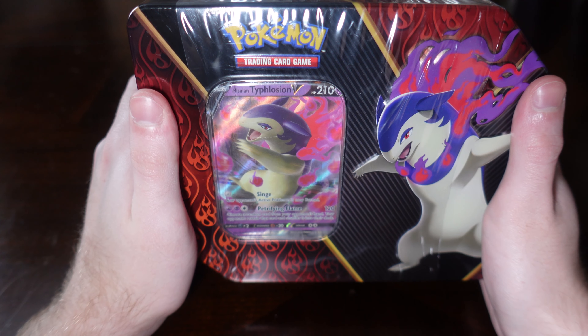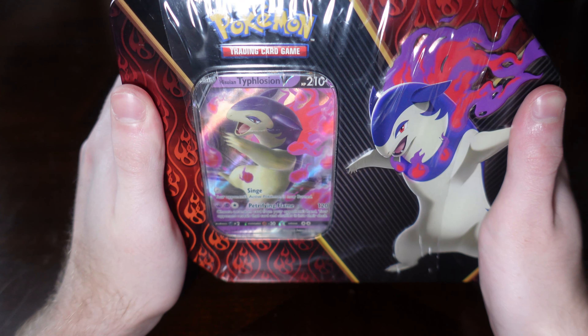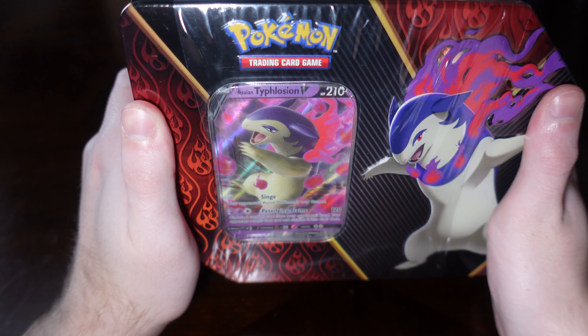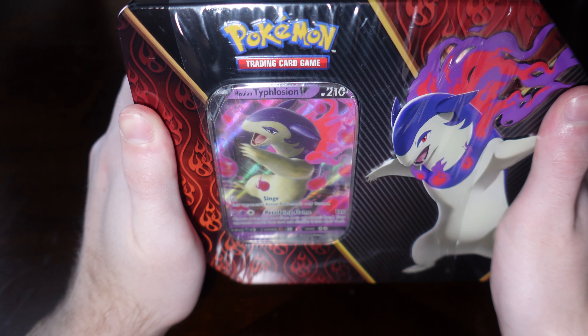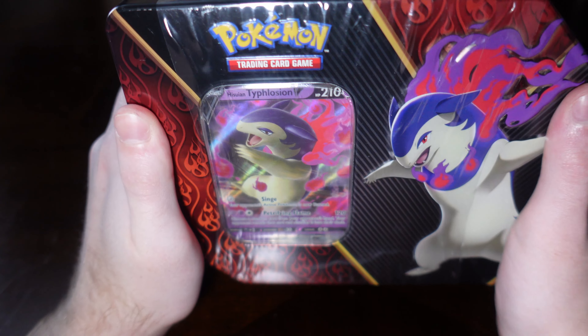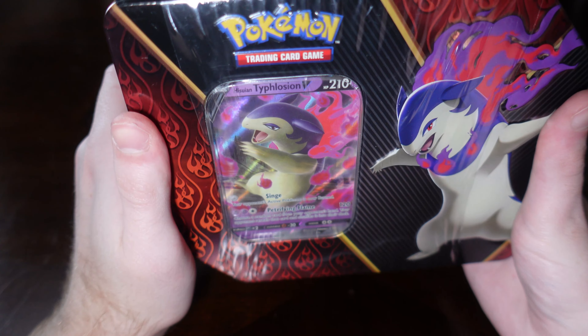Welcome to another video. My name is Alexander Stankiewicz, aka Chance Finance, and in this video we will be opening up this Pokemon Divergent Powers tin. This tin has 5 Pokemon booster packs inside, as well as a code that you can use online in the Pokemon game.